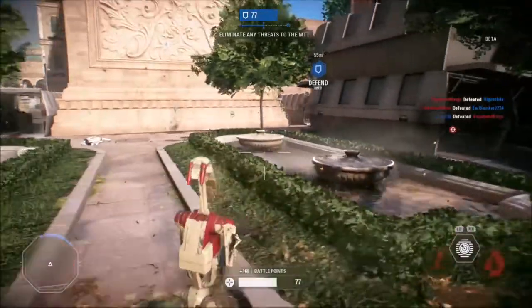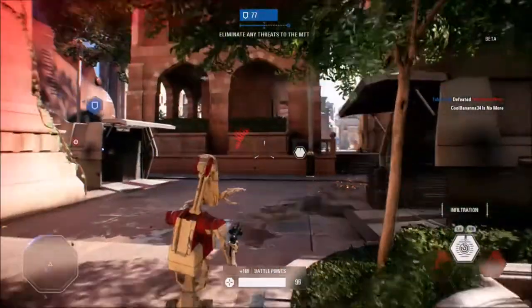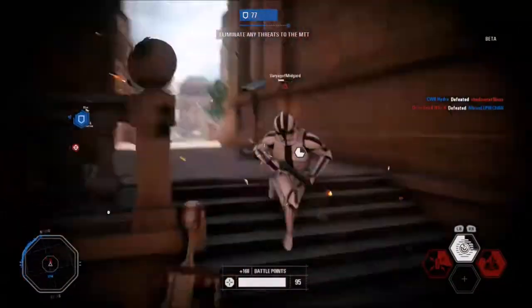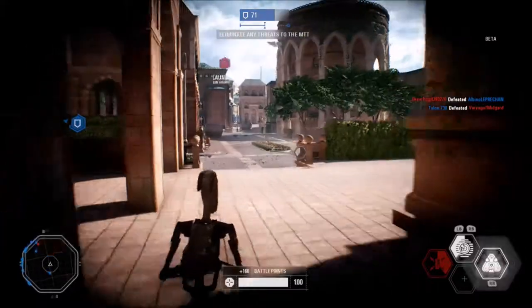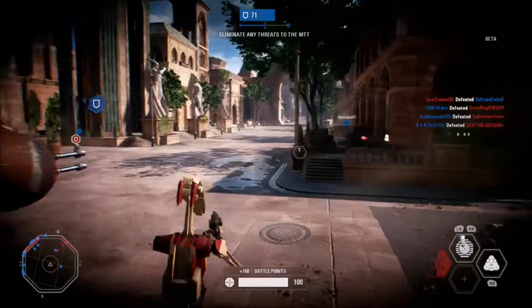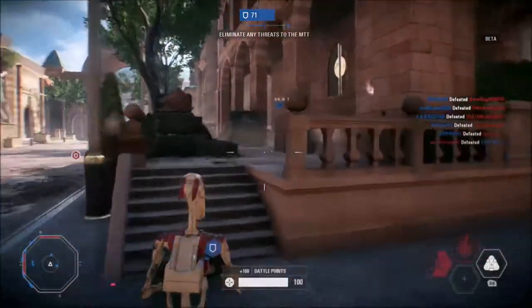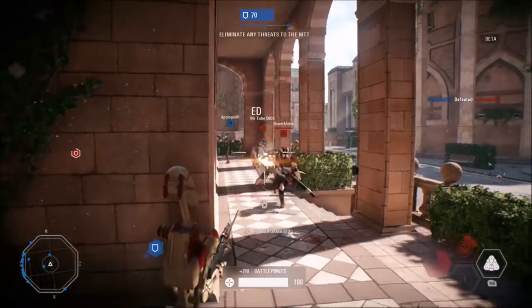The infiltration ability is this class's main ability. It reveals all enemies on your radar and pulls out the iconic and dreaded EE-4 medium blaster rifle, which does a huge amount of damage to enemies that are close to you. Every time you get a kill, the cooldown on the blaster resets, so you can use the ability back to back until you stop getting kills and it eventually runs out.